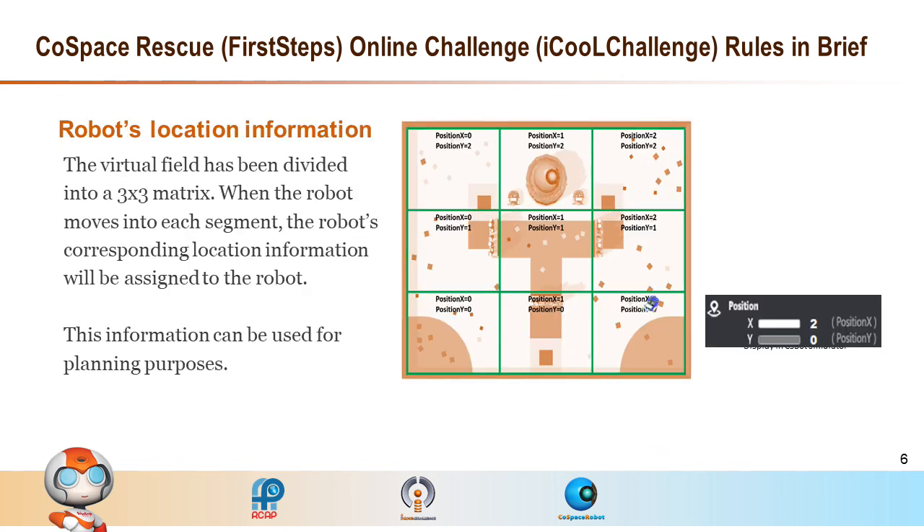For RCAP CoSpace Rescue First Steps, the system will divide the map into a 3x3 matrix with 9 sections. When the robot moves into each section, the robot's corresponding location information will be sent to the robot. This information can be used for planning purposes. The robot's current position on the screen is x equals 2 and y equals 0.